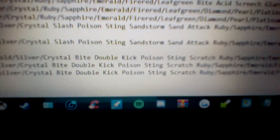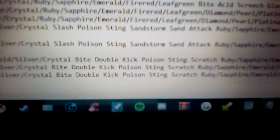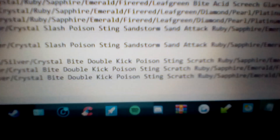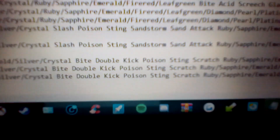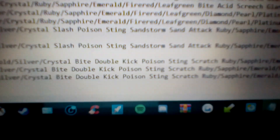It could be very helpful. Then on to Double Kick. Double Kick is a 30 power, 100 accuracy, Fighting type physical move. It doesn't sound very powerful at first, but it's actually pretty sweet because, as the name says, it hits twice — so it can be very helpful.